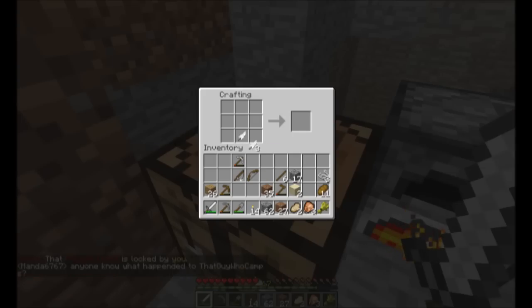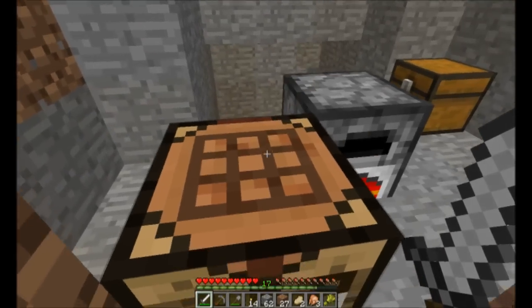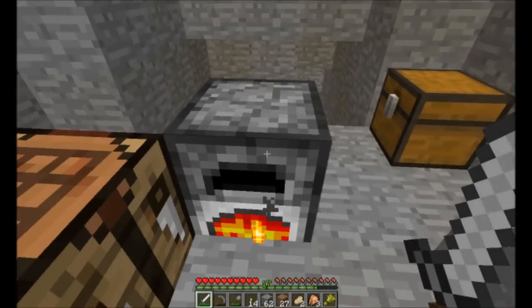Oh, I think it was from the chickens — that's right, I got feathers from the chickens. So we're going to put them all in. We need sticks. And we need flint. I don't know how to make flint. Anyway, I guess we'll come back to that one — we'll worry about the flint later.